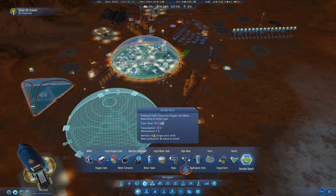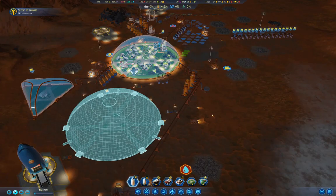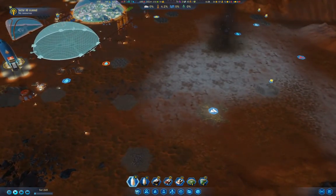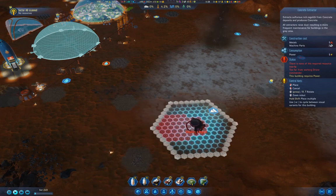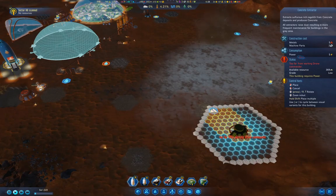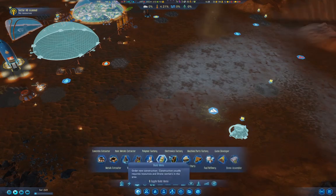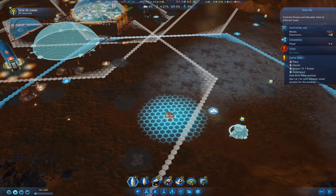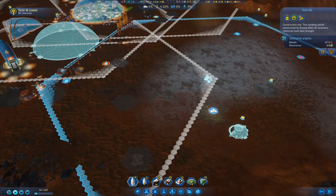So if I get another dome online, I'll get that concrete production online over here and then get a dome online. Production — concrete extractor. Let's see if we can get it not on cold terrain. Put it there. It is outside drone commander range, that's fine. If I put a drone hub here — yeah, that seems like a spot.